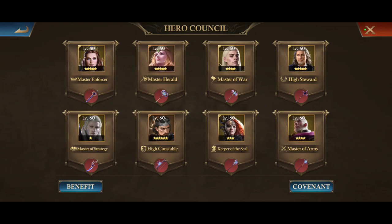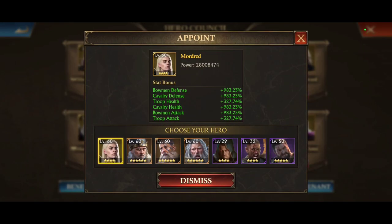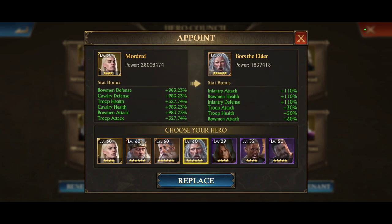We're skipping Master Herald because that is a non-combat slot, and going to Master of War. The oldest hero and likely the easiest to obtain is Bors. We've got King Anguish with about a 100% increase, then Gourlois, and then look at the difference between Gourlois and Mordred — the newest hero for that covenant spot.